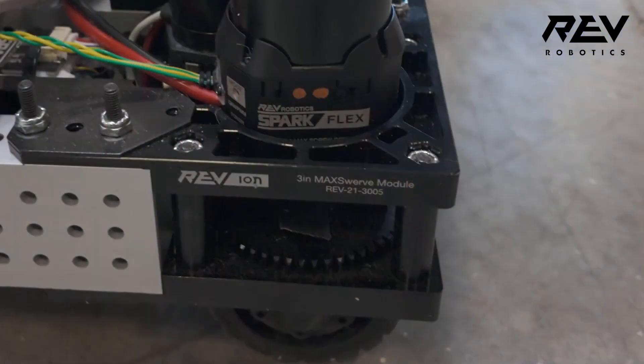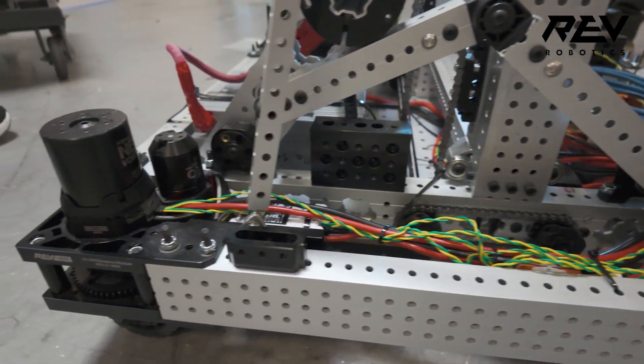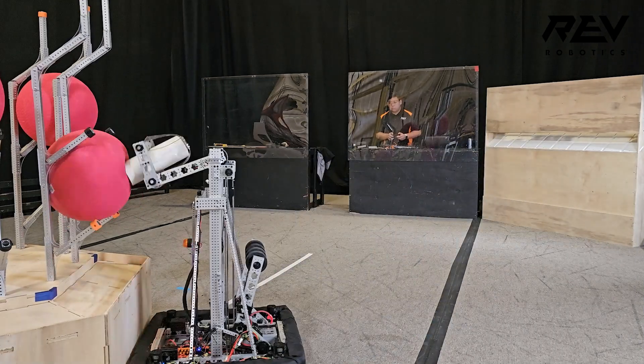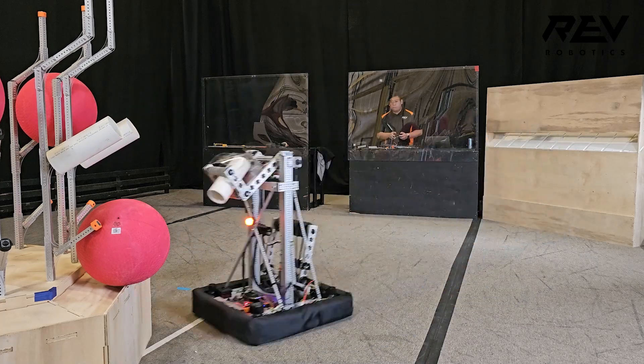With drivetrains and robots in general, packaging becomes a really important thing that teams have to solve. This year, we wanted to be able to fit our elevator mechanism and our ball intake mechanism on one chassis, making it really seamless integration-wise. Max Swerve let us do that because of its really nice packaging and the maneuverability it gives us to navigate around the reef, because it's pretty hard to align yourself well with other options. The swerve really allowed the elevator just to line up every time.